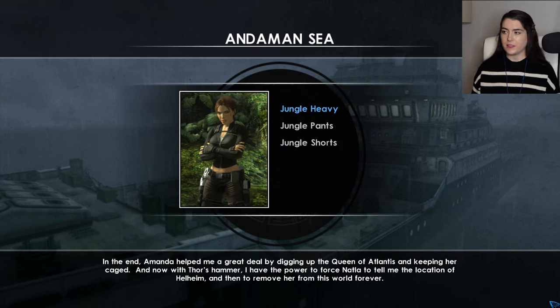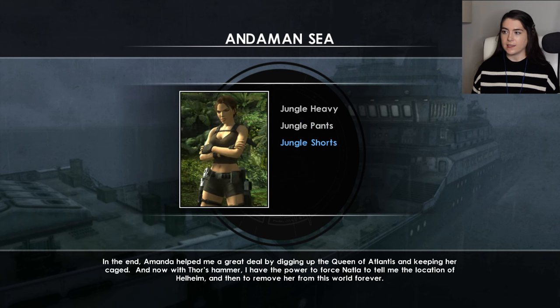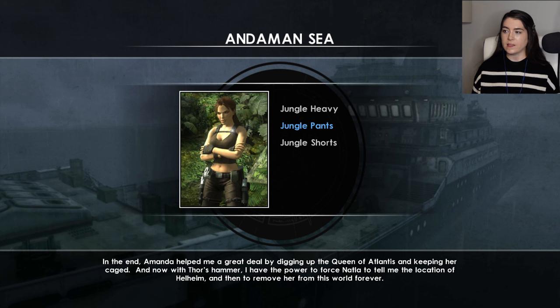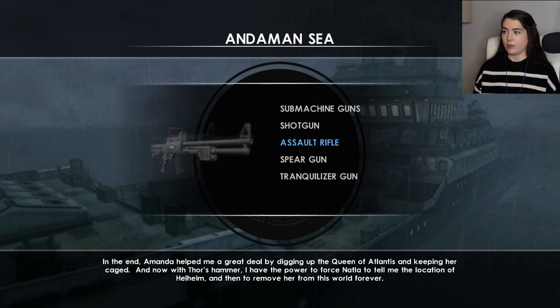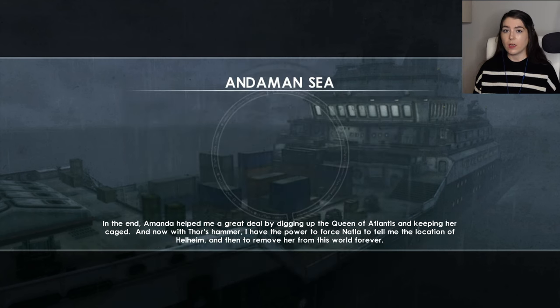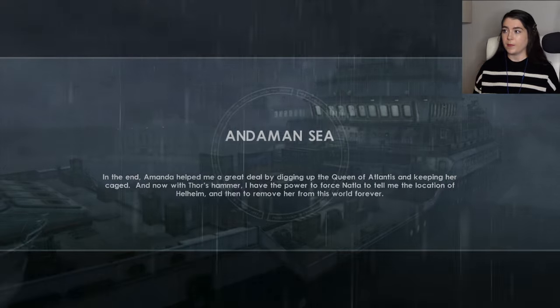We've got outfit choices. We've got jungle heavy again, jungle pants and jungle shorts. I'm actually going to go with jungle pants because that's the only outfit we haven't worn yet. So yeah, let's wear that one. It doesn't matter what gun we have because I'm using the hammer.